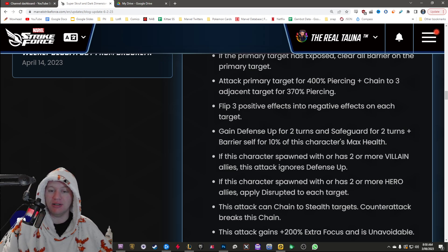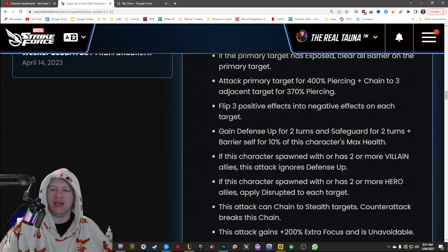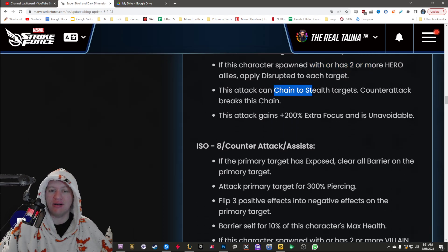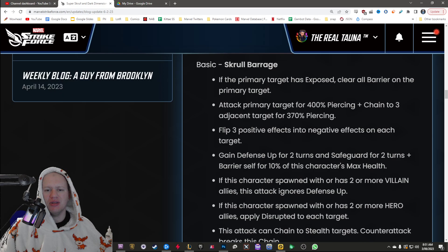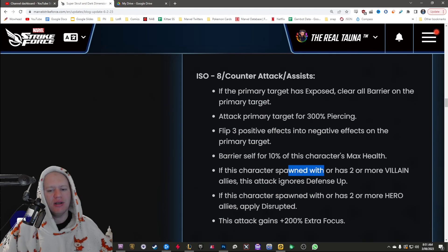I wonder if that's going to work on the ISO attack. If this character spawned with or has two or more villain allies — interesting, spawned with or has two or more — this attack ignores defense up. So it looks like a combination of villains and heroes you want to bring with him. And then he applies disrupt. If he's spawned with or has two or more hero allies, it can target stealth targets, counterattack breaks it, and it's got 200% extra focus and is unavoidable. So for counterattacks and ISO assists, he's still going to clear that barrier, attack, and flip. He doesn't gain the defense up in that mode, it just ignores defense up.